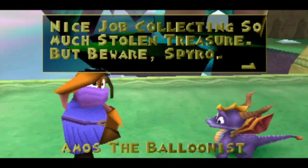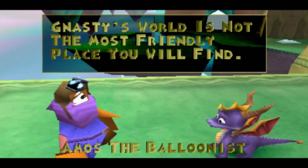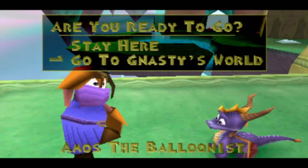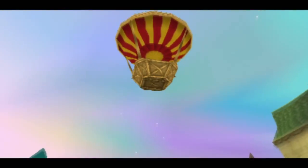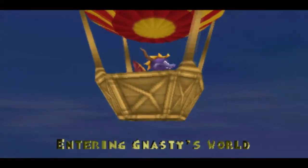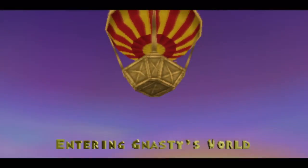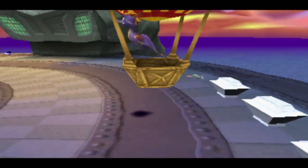Amos, the balloonist: nice job collecting so much stolen treasure. But beware Spyro — Gnasty's world is not the most friendly place you will find. Let's go to Gnasty's land. The sky is beautiful tonight. Really is something. And a wind drifts us off course.